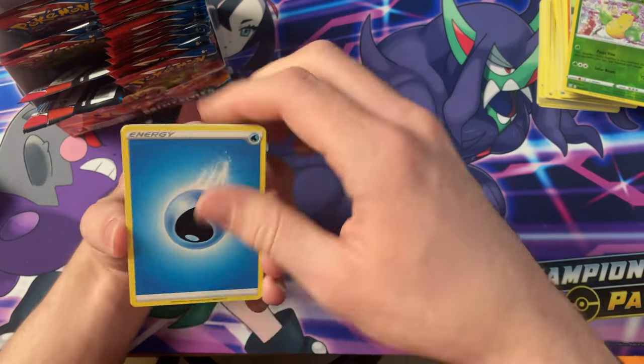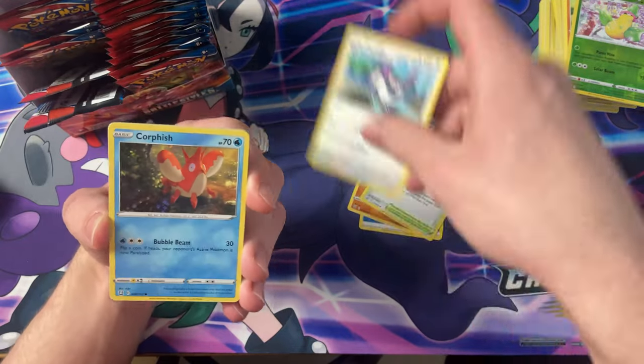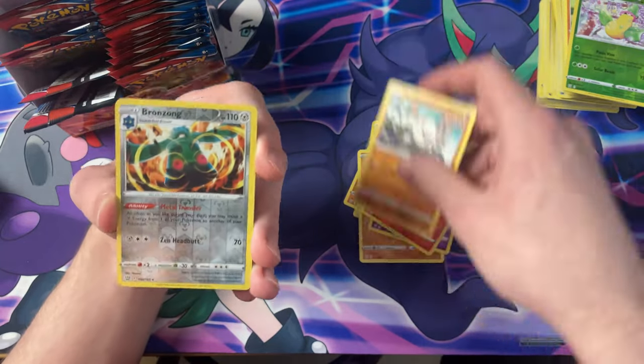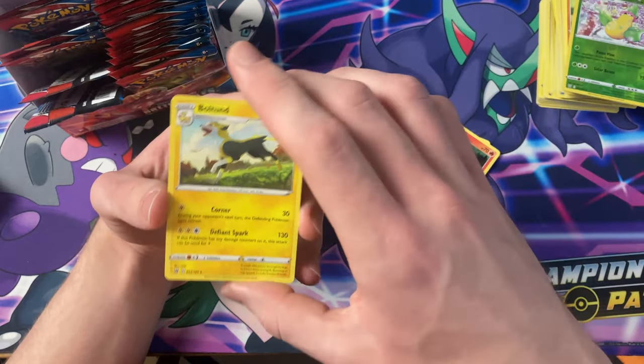We have that Water energy, Girder, Tower of Darkness, Purugly, Corphish, Timber, Balltoy, Sizzlipede, Mankey, the Reverse Bronzong, and a Boltund.